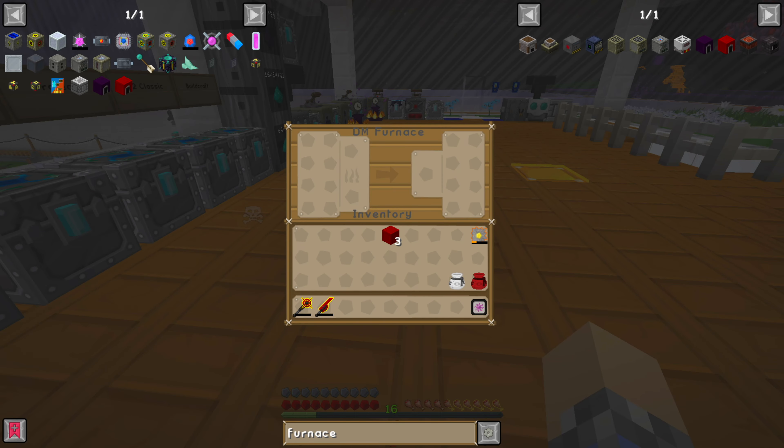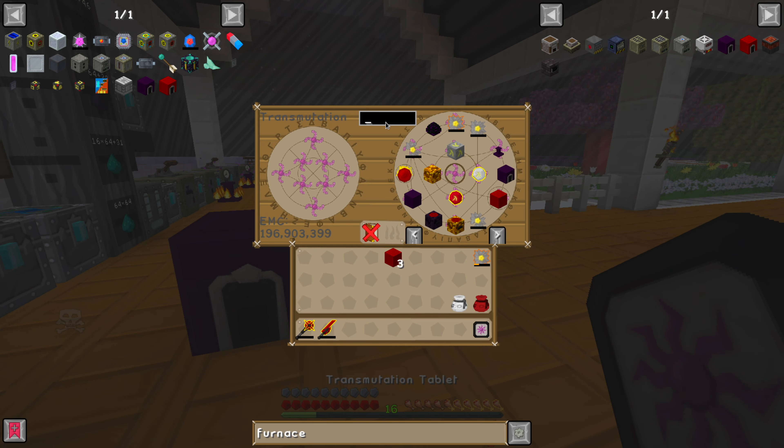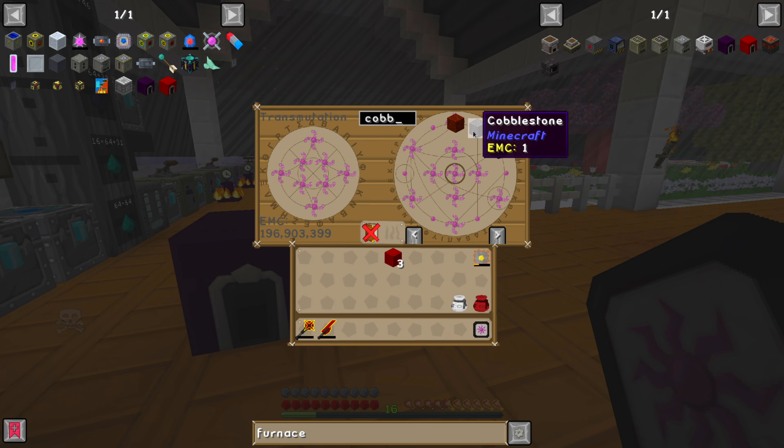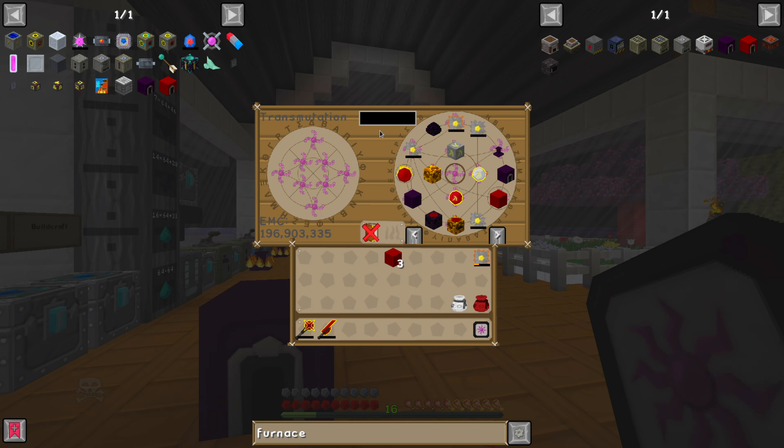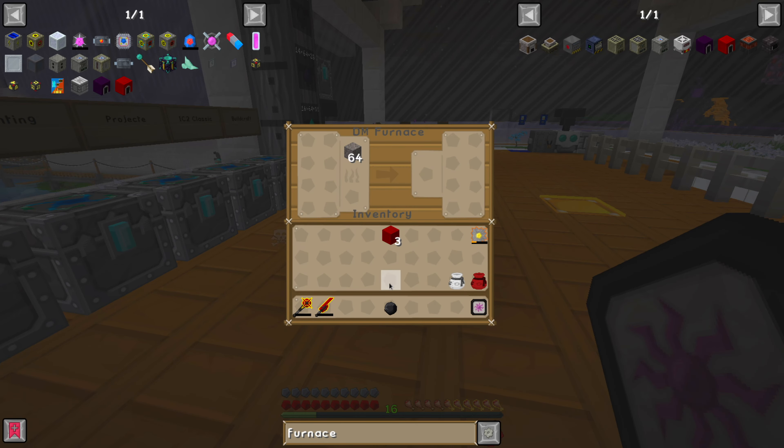The dark matter furnace is a little bit different. If we just go ahead and say we wanted to cook up some regular old cobblestone — nothing's happening. Well, clearly I need to put some sort of fuel source in here. You might be tempted to grab a little bit of coal and toss that in — yeah, look, it works. And oh my gosh, it's fast, isn't it? But what if I told you there was a better way?